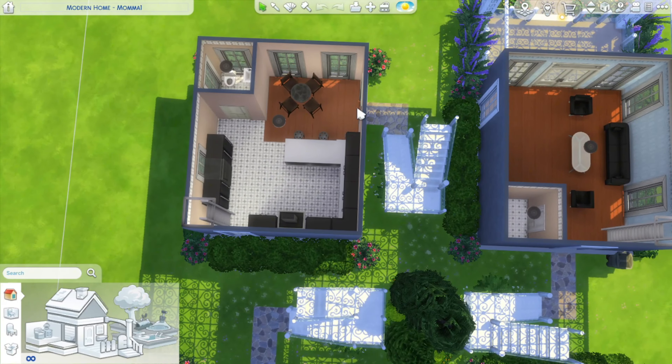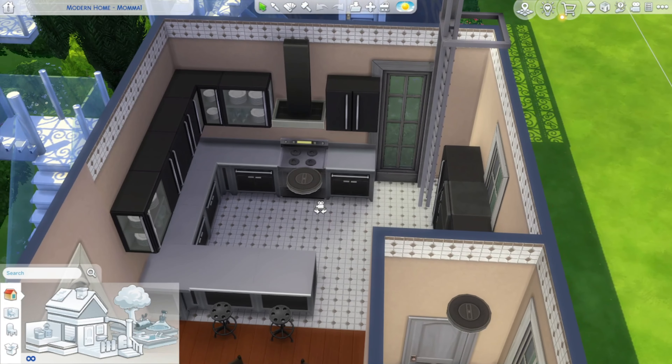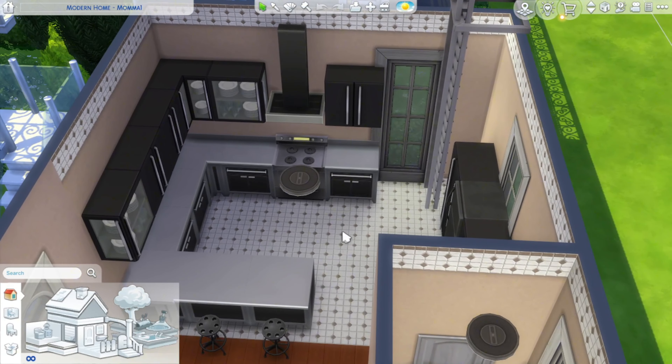For the kitchen, here's the door — you have a little breakfast nook over there, a half bath, and then your kitchen, which I really do like. It's very modern and very sleek. The floor isn't very modern, but I also didn't have a lot of packs at the time — I think I only had the base game still and the occasional debug item.